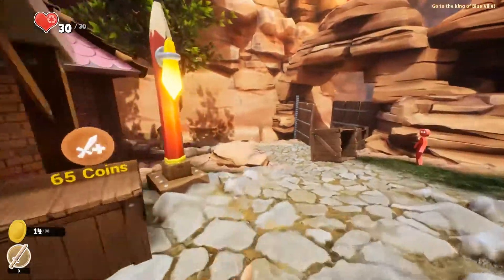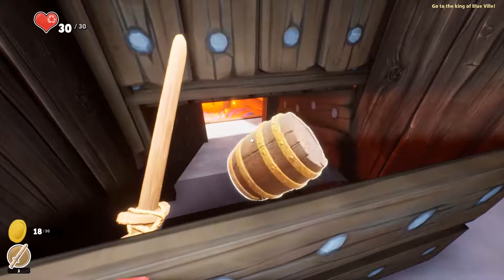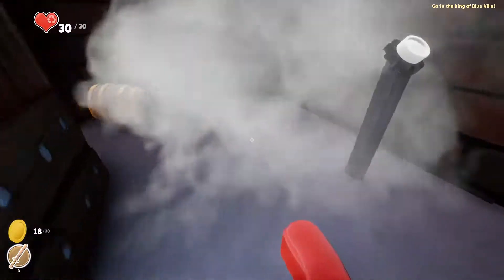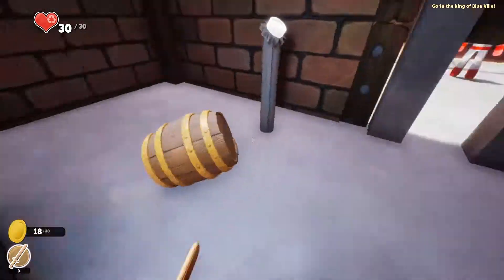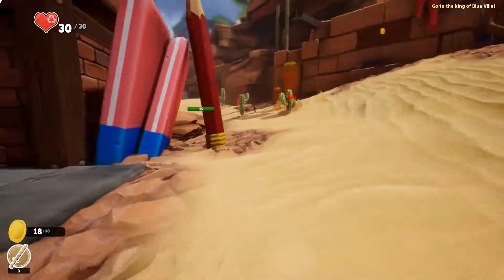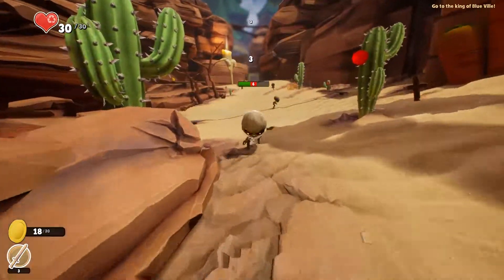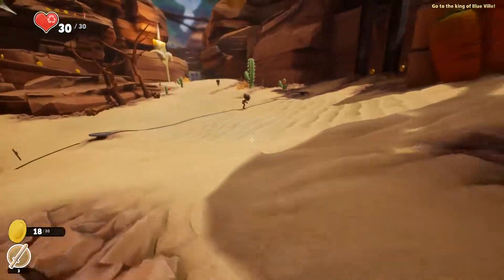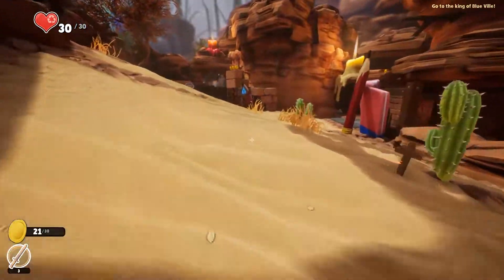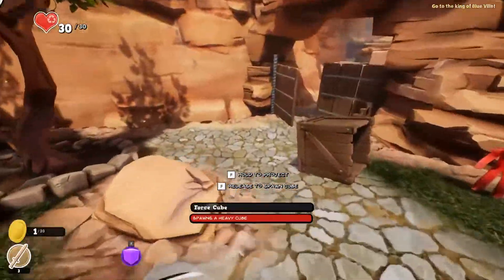The force cube — I need six more coins. It's going into lava! I'll respawn. 3 damage. Nice. I have enough for the force cube now. I'll go back and get even more coins. It's an investment.